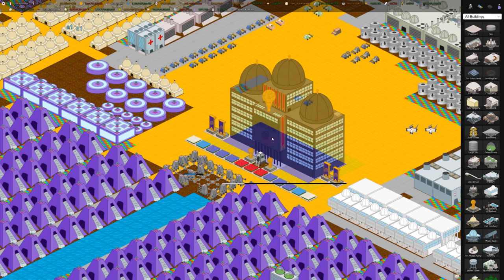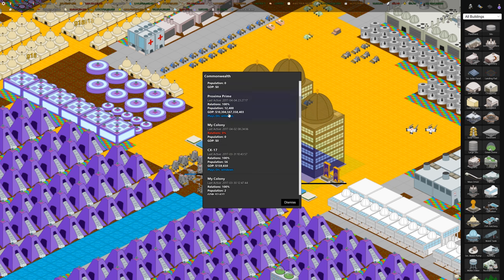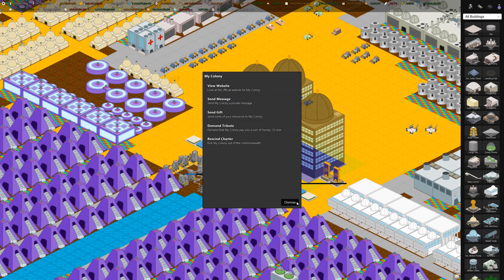At number 2 is to ask your parent colony if you have one. If you join under another player's charter, just ask them using a message or the message board to help you out with some money. You can send them a message under commonwealth — click a subcolony and use the send message option.